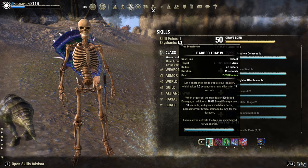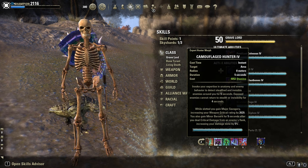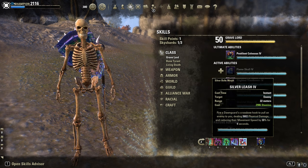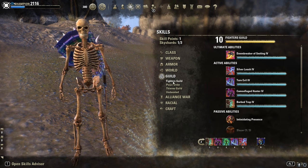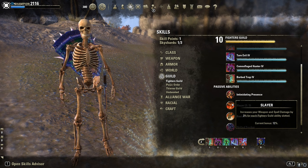Back bar is our main bar, our bash bar: Barb Trap, Camouflage Hunter for Minor Berserk, Turn Evil for AoE fear, and Silver Leash. I mainly slotted those 4 skills for Slayer for 12% extra weapon damage.